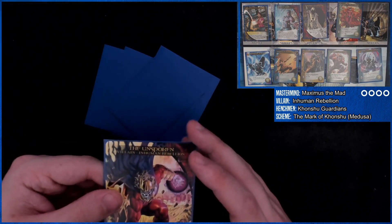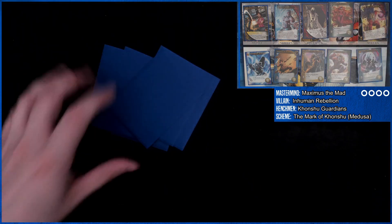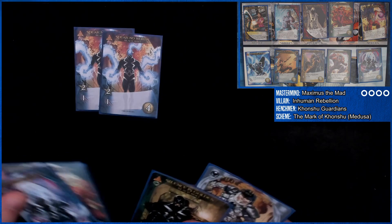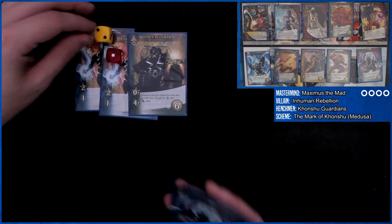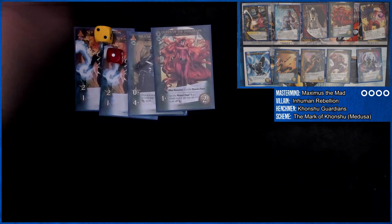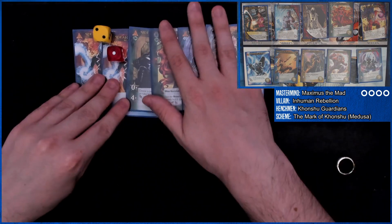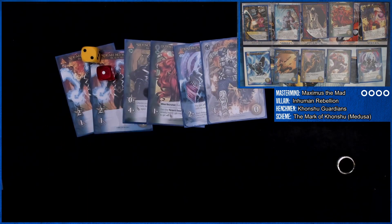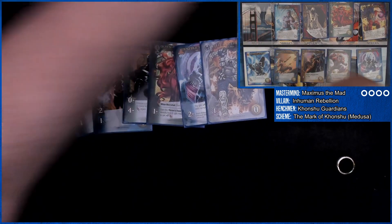Choose a hero from the HQ that doesn't have a printed cost of two or more. We gain a wound because there's no one that can do that. This hand's kind of sick. We're going to double that — it's an additional one and an additional two. We're going to gain the throne's favor. We can only reveal three cards with no rules text, but this is a lot of attack and this is kind of what we need. So we have one, two, three, seven, eight, nine, ten, eleven.